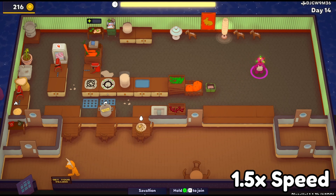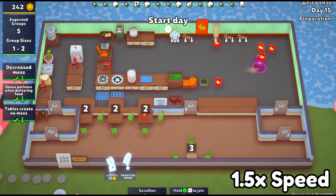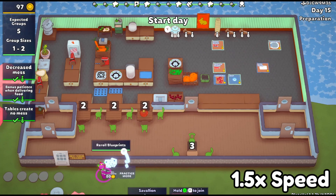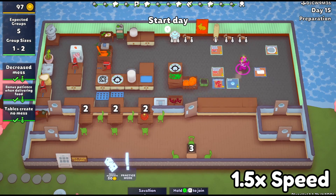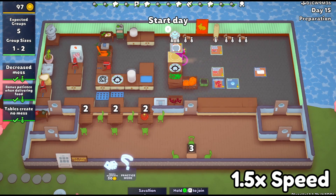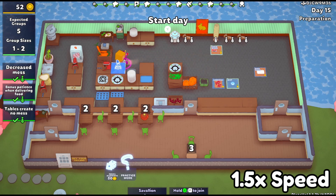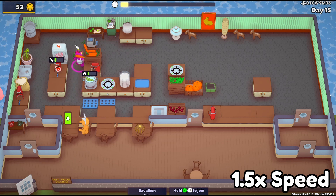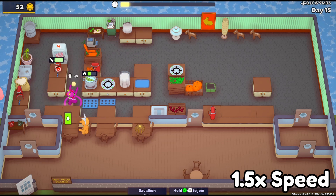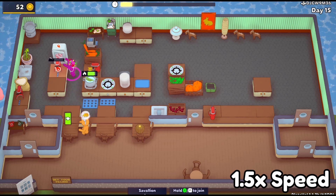Once I got that heated mixer set up, it really went super fast. I was so worried about the dumplings, but finding that heated mixer hack where you just drop everything on there and it finishes the process means I could go do something else — prepare the pie crust, make some more bamboo, whatever I need. Having that little end process of the dumplings automated was pretty nice.